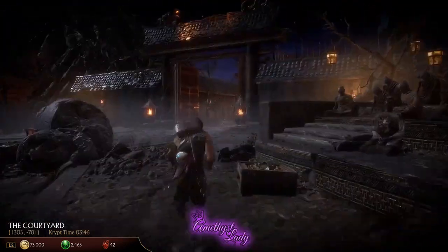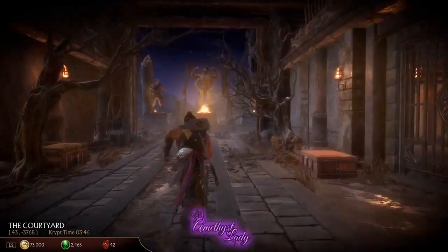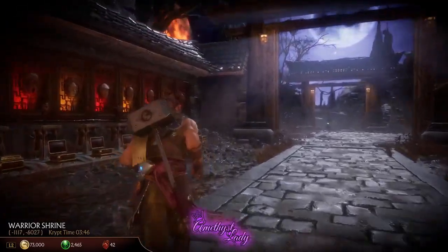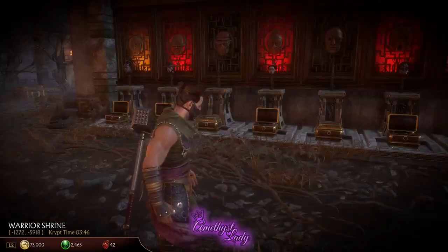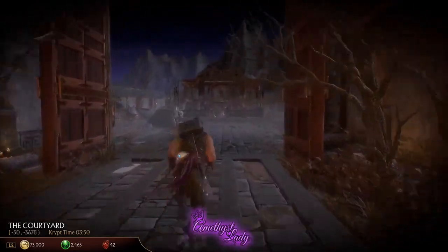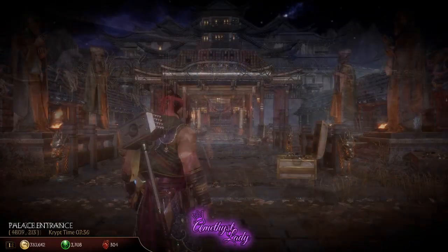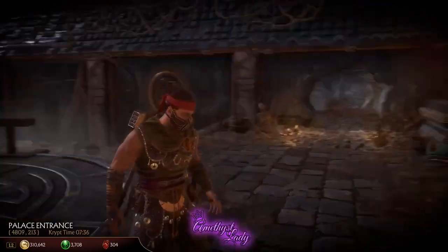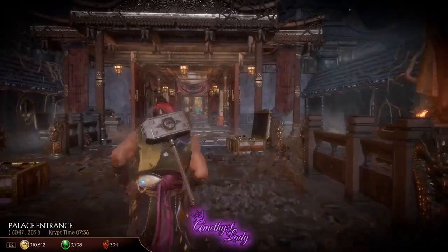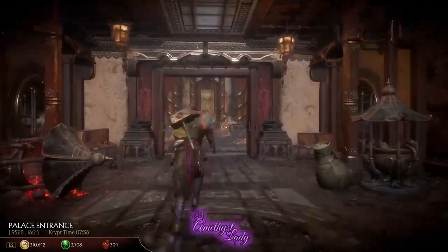The area with the heads on pikes that I'm talking about is over here — it is this area. And then from this area, you go all the way over here. Run back through the initial area where you first start. You pick up Shao Kahn's hammer here. Then you run forward, keep going, and this area — the throne room — will be accessible to you now.